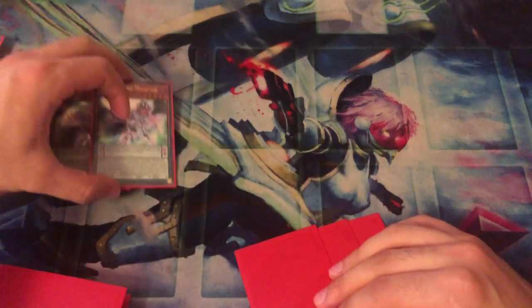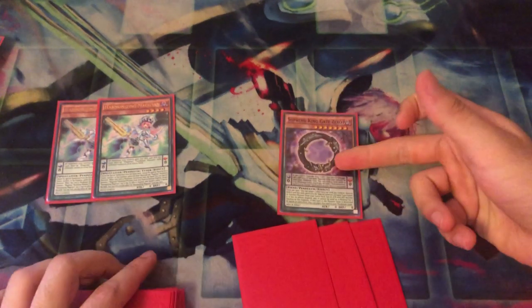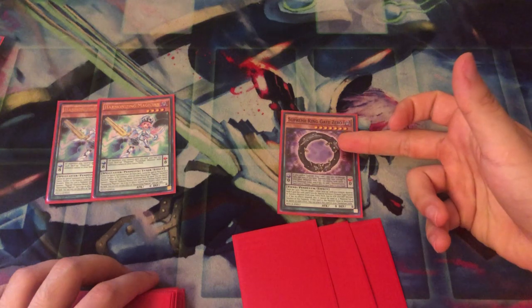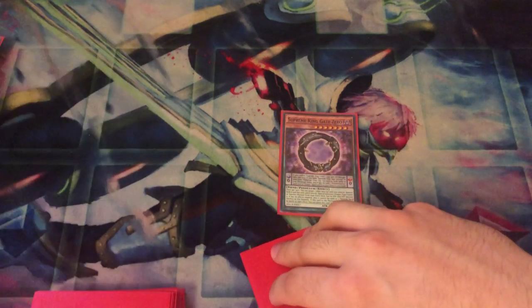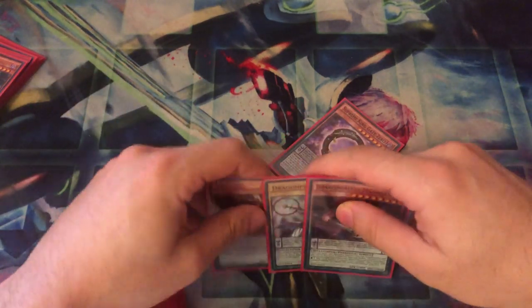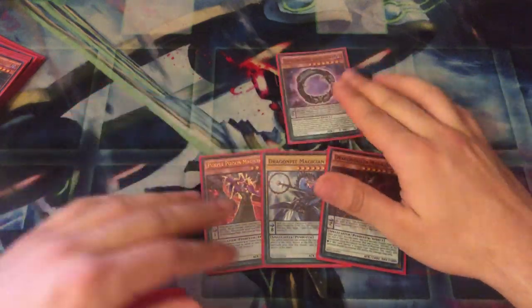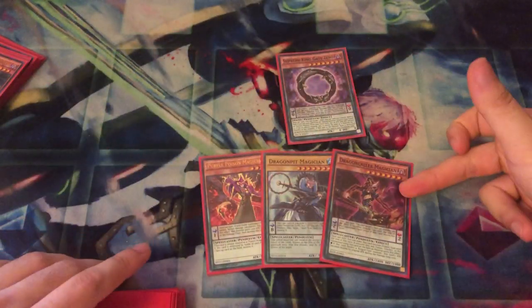Next, the Magician Count. 99% of Magicians do one thing: Supreme King Gate Zero Magician — that's what 90% of Magicians do. So don't fill your Magician deck with 3 Black Fangs and 3 Poisons. In fact, don't even play Black Fang — only play 1 Poison. The Magicians suck in your hand. You do not want to see these ever.